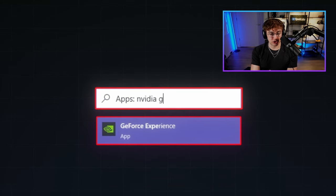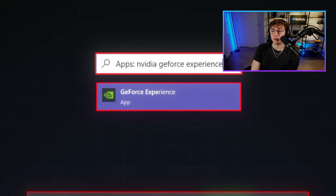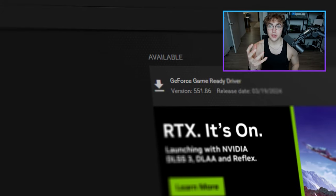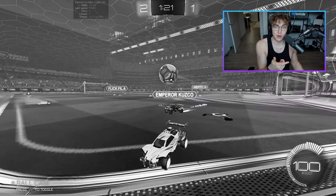Since I'm on NVIDIA, I can do this by just searching up NVIDIA GeForce Experience, or if you don't have this, you can go on browser and download it. Make sure to go into GeForce Experience and hit download to install the latest drivers. So if you can't remember the last time you updated your drivers, that might be why you're lagging.